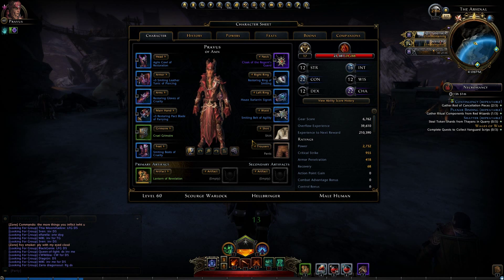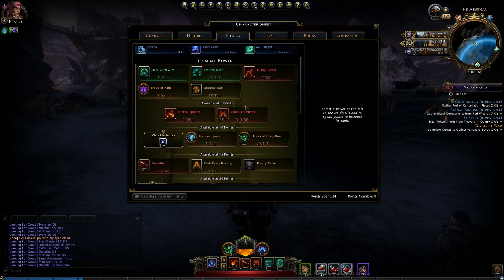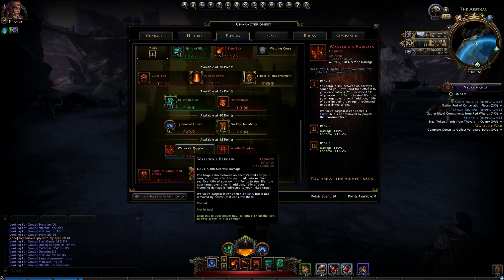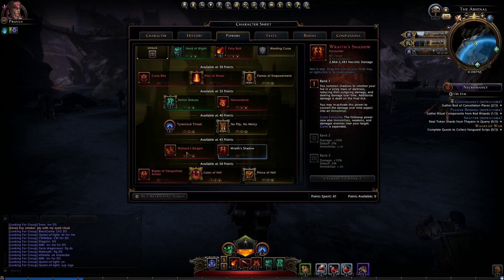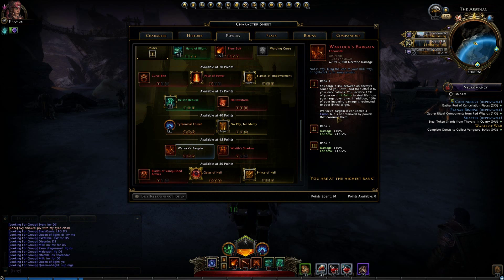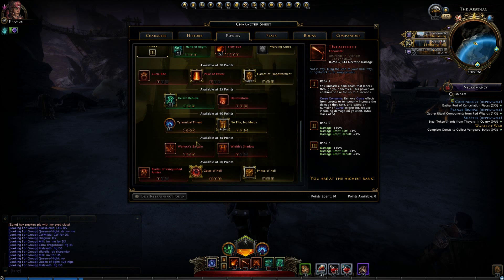One thing I haven't talked about with the Warlock is PvP. I don't do a ton of PvP — it's fun in Neverwinter but one class tends to be grossly overpowered at any given time. Right now it's the control wizards. That said, the Warlock does have some great abilities for PvP. My setup is Warlock's Bargain for the massive damage, extra lifesteal, and synergy with the curse — and crucially, it is considered a curse but is not consumed. That is remarkably good.